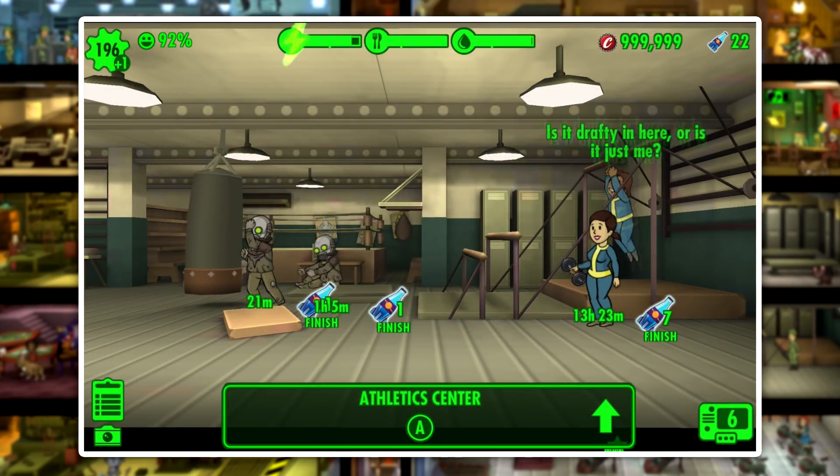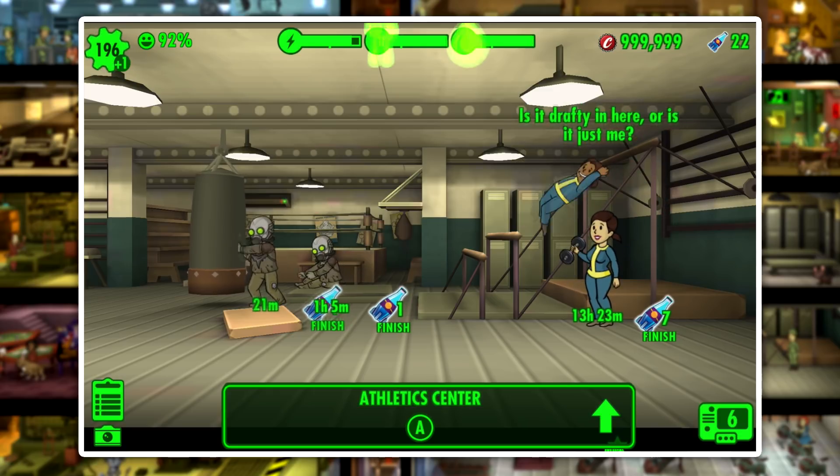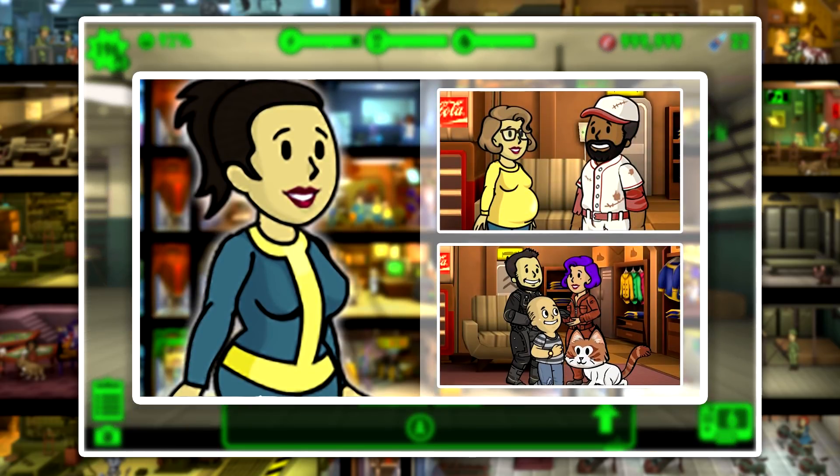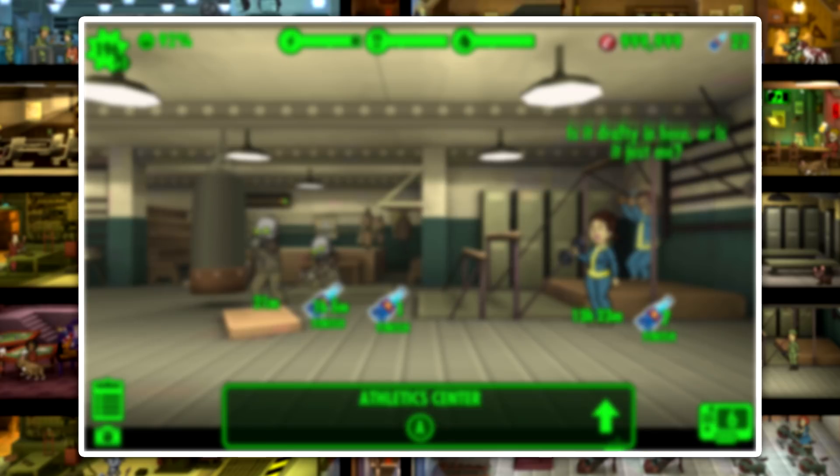If you've already trained some dwellers in Fallout Shelter, there are a few methods you can take advantage of to cut down on time drastically. The first one being making legendary babies. If you haven't already checked out my guide on that or don't know about the process, I would really suggest watching that before continuing on in the video.